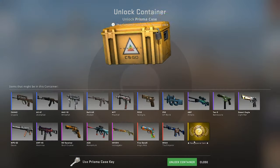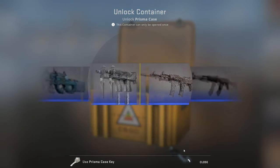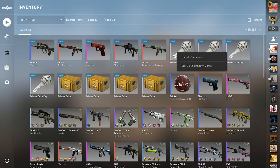All right, let's do the Prisma cases now. We have another chance of getting the Emperor or a knife — a knife would really turn this entire thing around. Well, that's definitely not a knife.